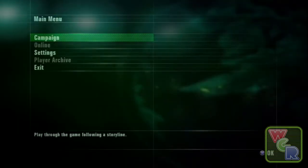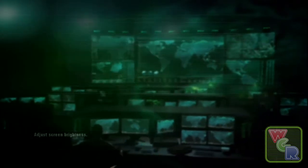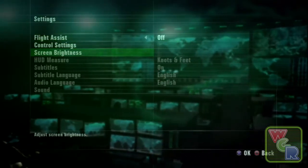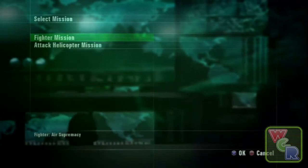As you'll see here, we'll go into the settings and you get a choice of flight assist. You can set your controls, set your screen brightness — nothing else though, no sound, no language. It's pretty locked down; not really what we like to see. I know it's only a demo, but it'd still be nice to configure some of those options.